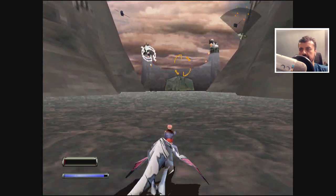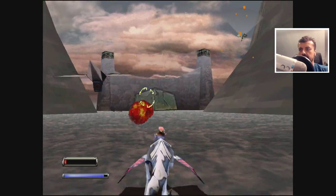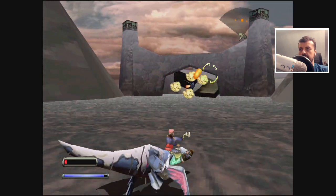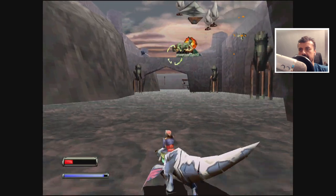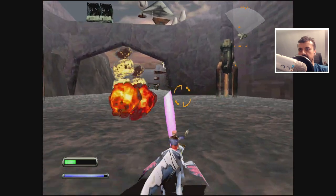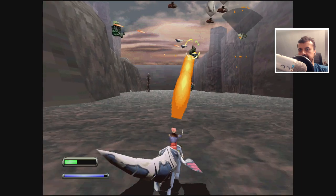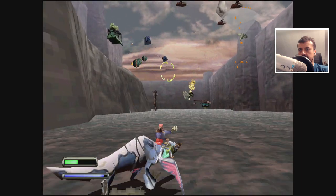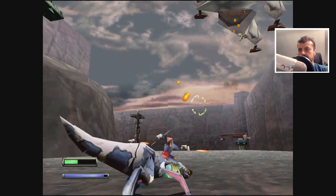So if I highlight those targets, that kind of locks in and then fires at them. This really was well ahead of its time. So that's the Sega Saturn being emulated on my Nvidia Shield.